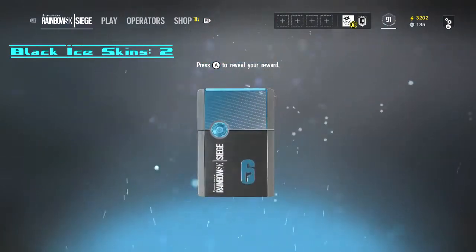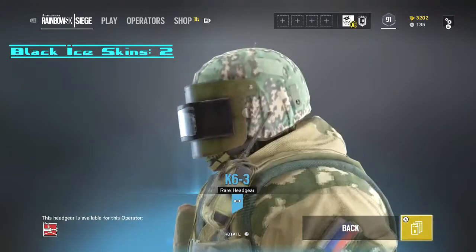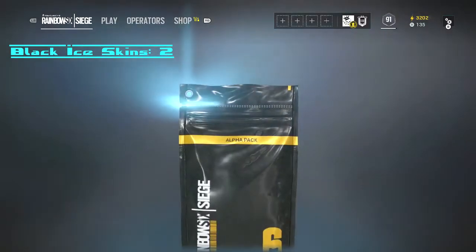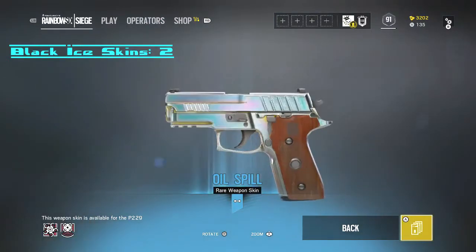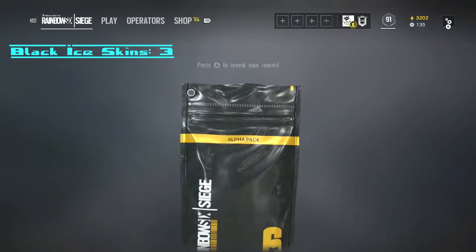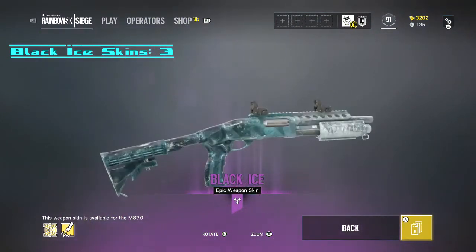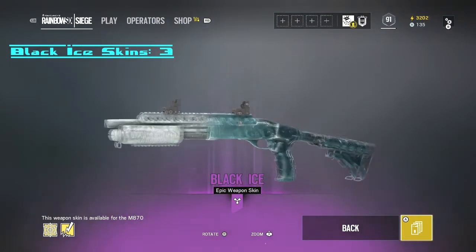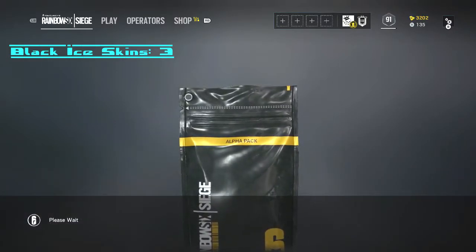Alright, so we're going to get our rare next. A K6-3 headgear for the Lord - it's very simple, very plain. I think he definitely deserves some new headgear. But Oil Spill for the pistol for Hibana and Echo - that's actually pretty cool. I have the one for Montane. Oh, another Black Ice! Yes! We are getting all the Black Ice skins, boys. It's for the M8-70 shotgun, so that's not really that important, but I'm pretty pumped about it nonetheless. Three Black Ice skins - you can't buy them anymore, so they're super, super rare.